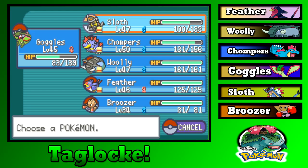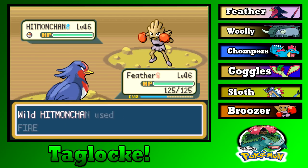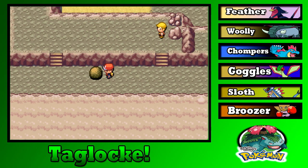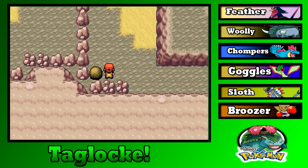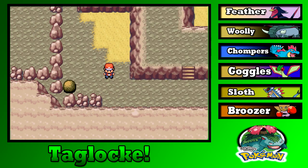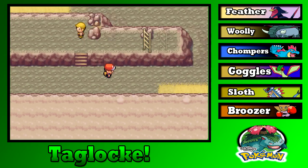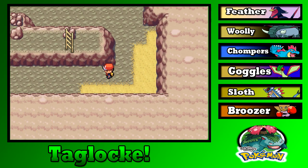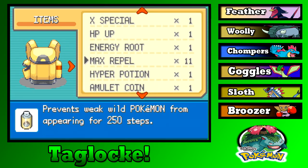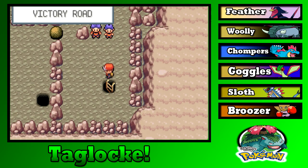Hitmonchan — why couldn't we have gotten you here? Let's go Feather. Good job Goggles. I want this boulder over here. What does that do? I'm just going to have Chompers in front — I know that's bad but I don't want to run into all these wild Pokemon. Did that open this ladder? Or is that what that thing there did?